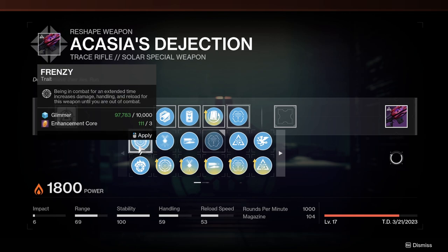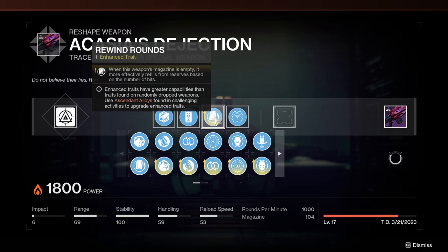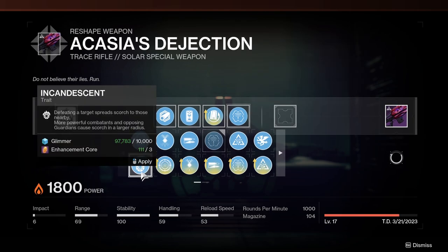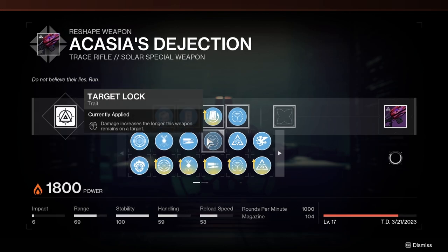Frenzy is the first one you unlock and it's always good. High Impact Reserves can be very useful with Rewind Rounds because they synergize super well together. Paracausal Affinity is just a 20% damage buff on every kill, so pretty good. And then obviously Incandescent is very awesome. Any of these perks are pretty usable, but I am using Target Lock right now.